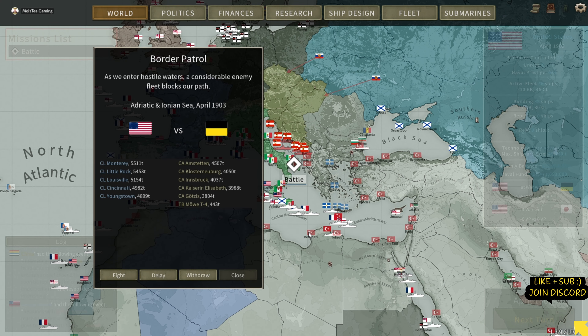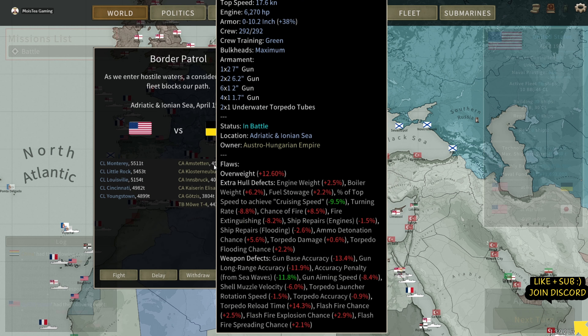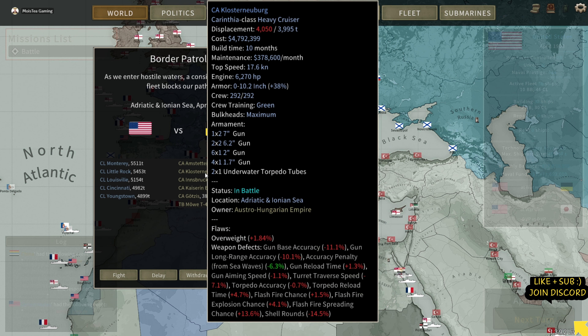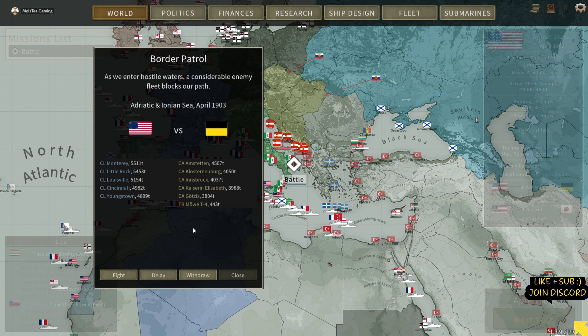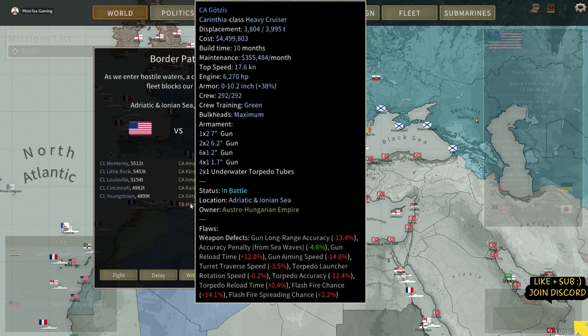Howdy-doody everybody, welcome back to Moisture Chi Gaming. As you can see, we're about to enter battle. This is a border patrol apparently. As we enter hostile waters, a considerable enemy fleet blocks our path. We have a lot of our Cincinnati-class ships here. And if you watched the previous episode or two, you would have seen one-on-one we smashed them — although it could have gone either way, to be completely honest. There's also a torpedo boat we need to watch out for. Let's have a dabble.